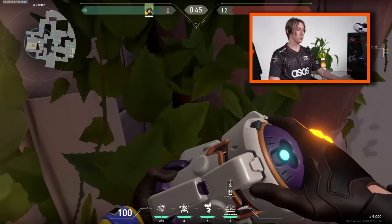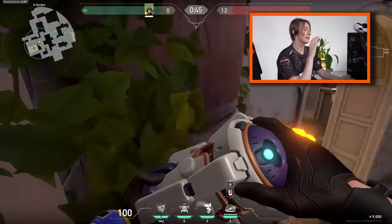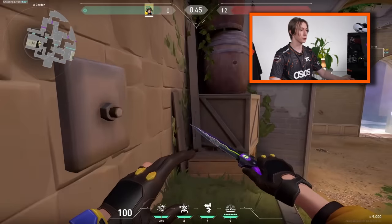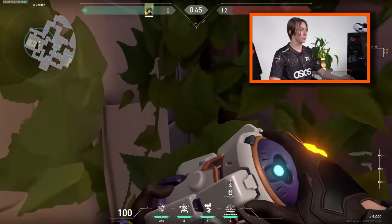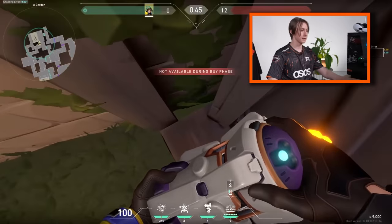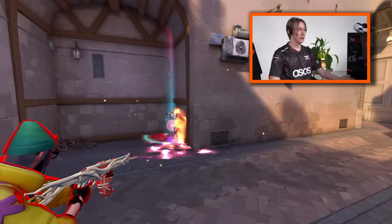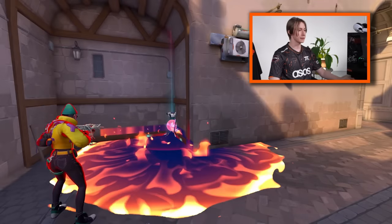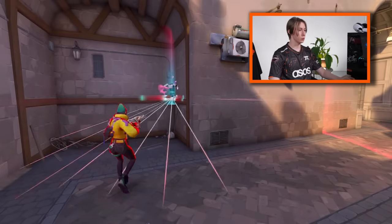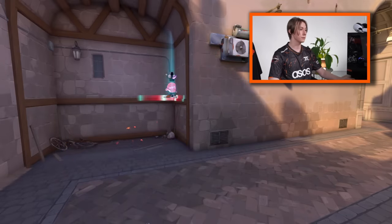Killjoy — I recommend using your Killjoy ults somewhat unexpectedly. Currently, even in ranked, people learn the lineups for almost every Killjoy ult in the game. So if you are placing your ult — for example on Ascent — don't put it on the default spot; try to place it on the boxes so it's hard for enemies to destroy. If you see people still destroying your ult, replace it somewhere harder. Don't be afraid to sacrifice some coverage as long as your ult actually works.